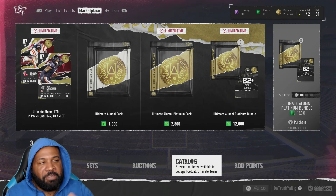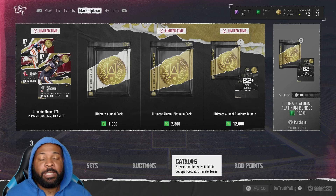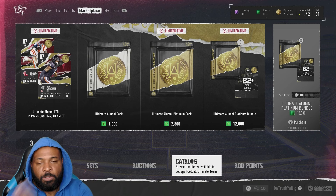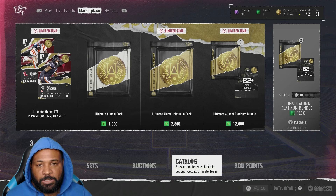No Money Spent episode seven — we got 2.1 million coins and we're going on a shopping spree. We're only 81 overall, we got nothing but BNDs on our team, so we're upgrading big time today. I've been playing Cut Champs on my other no-money-spent account that's glitched, but I want to start playing over here and getting these rewards.